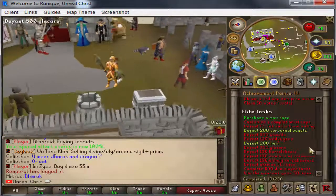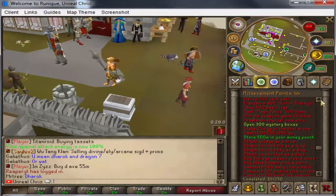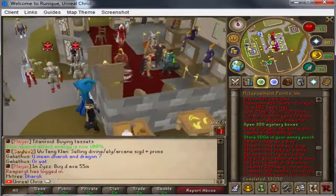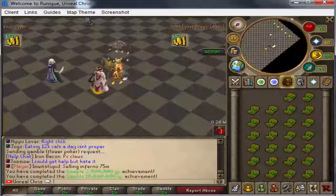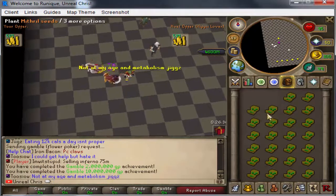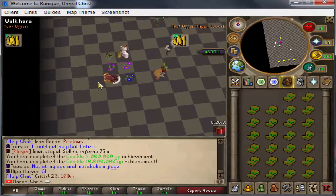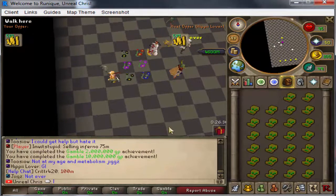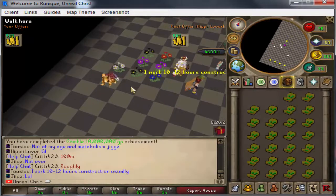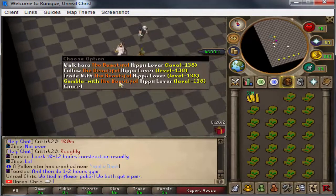Another achievement we can do is gamble 10 million coins. We're going to flower poker this guy for 51 mil. He has a pair - I thought we both got black and white. I'm not sure who's winning right now - we tied in flower poker.